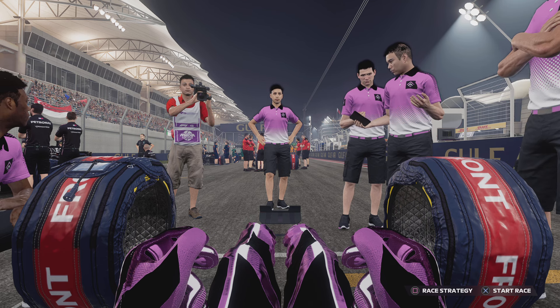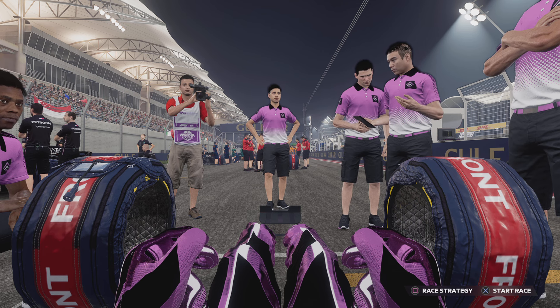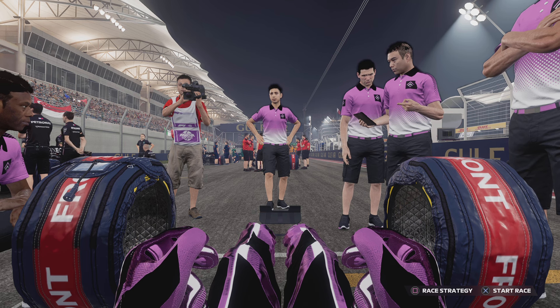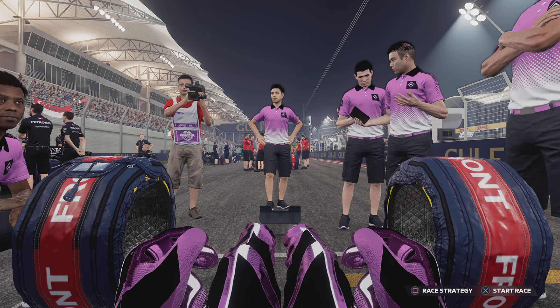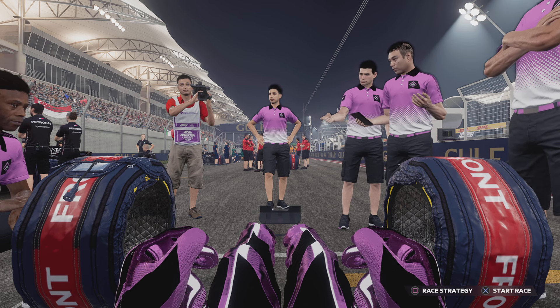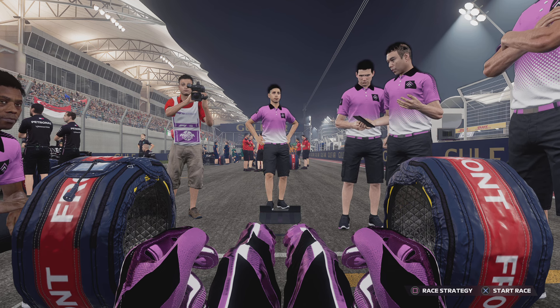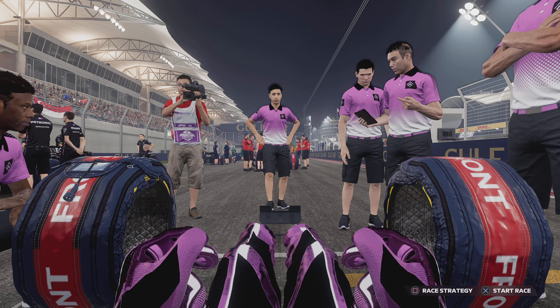Once you complete the challenge — which is simply beating a time trial set time around Silverstone, just one lap, which is very, very easy. My first lap was 8 seconds clear of the time and it wasn't even that good of a lap at all. You get this McLaren chrome livery which works in all game modes for the most part, online etc. It does actually exist, but for whatever reason the main career mode livery was not set up properly, and as a result you have this glitch.